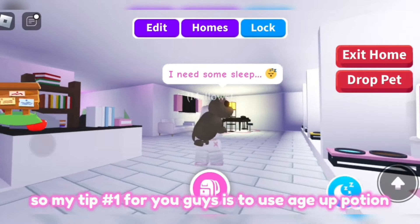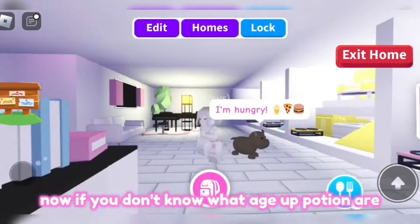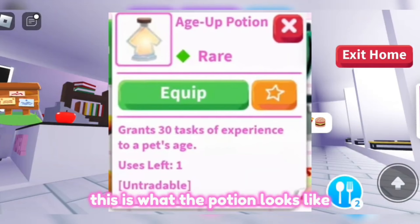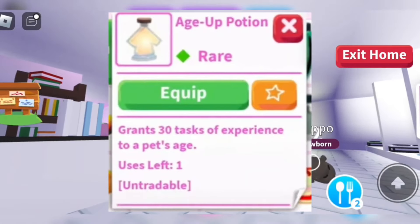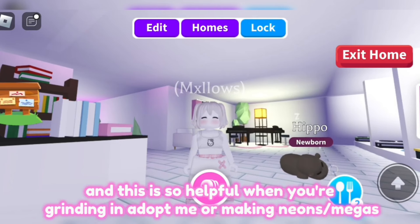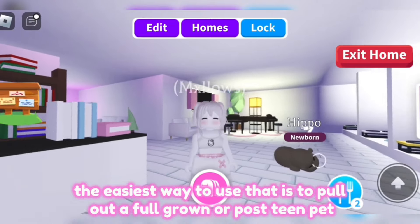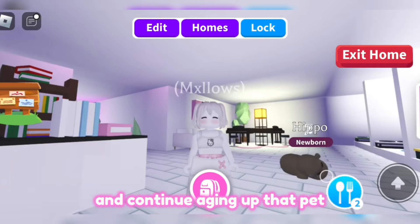Tip number one is to use age up potions. If you don't know what age up potions are, this is what the potion looks like. You can use this potion to age up your pets by one or two levels, which is so helpful when you're grinding in Adopt Me or making neons or megas. The easiest way to use it is to pull out a full grown or post-teen pet and continue aging up that pet.